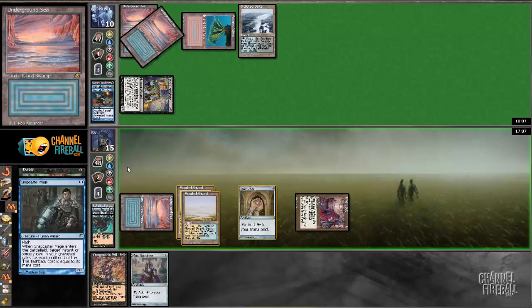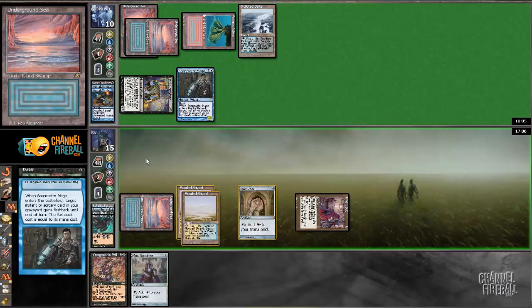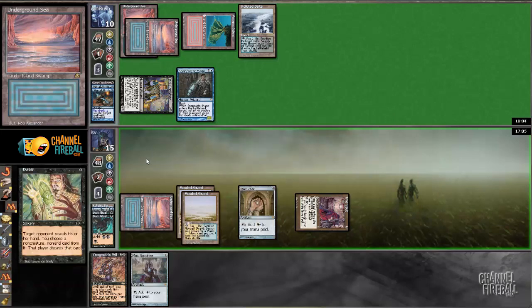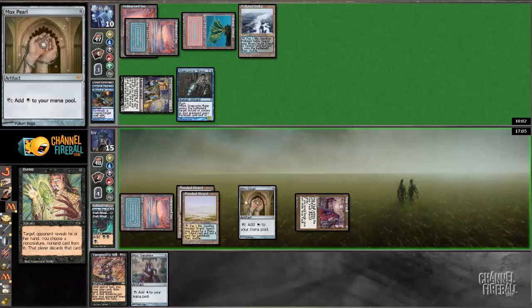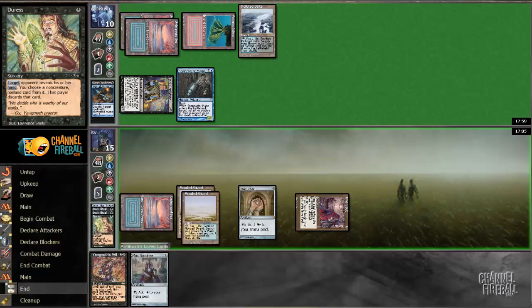Let's see what my opponent's got. Snapcaster Mage and a Mental Misstep — that is fair. So I can replay Yawgmoth's Will, ritual, Duress, but I don't get to play Jace, so I'm just going to pass the turn.